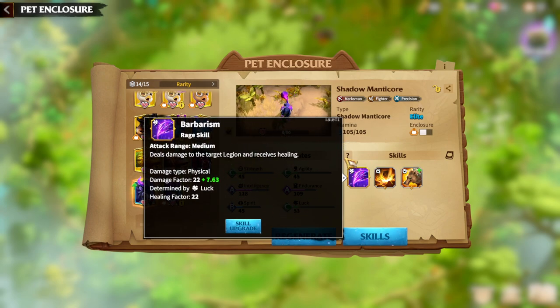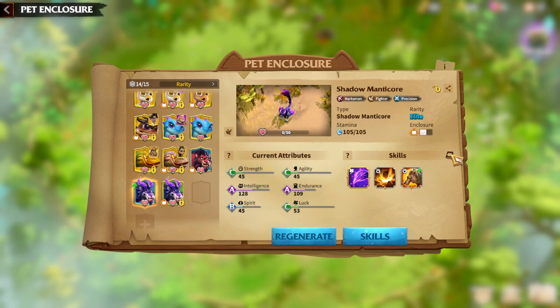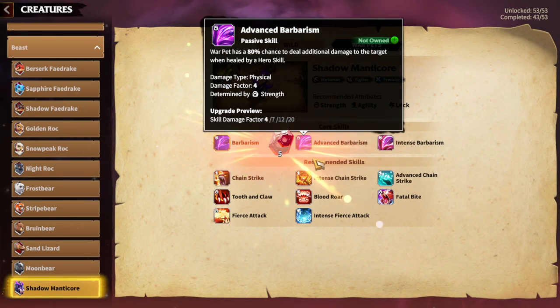Because it receives healing, this warpet has a really wide range of usage. For example, the newest archer hero pair — Magrat and Zyda — love healing, so I think the Shadow Manticore will work perfectly with that hero pair. In terms of other skills, there is Advanced Barbarism: an 80% chance to deal additional damage to the target when healed by a hero skill.